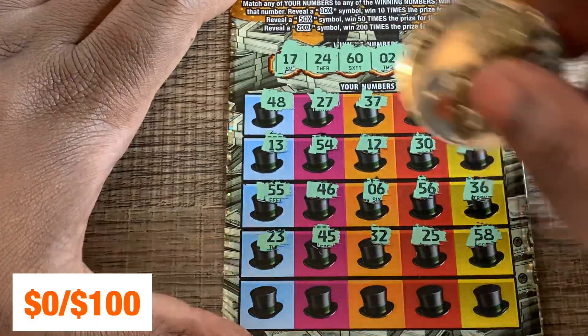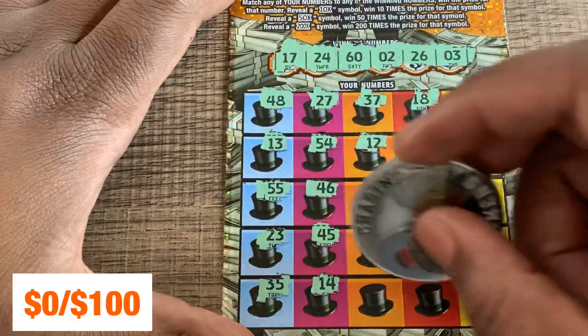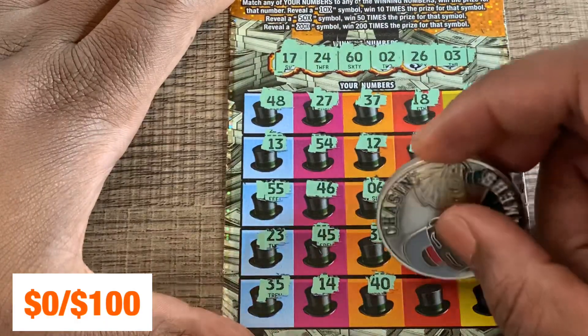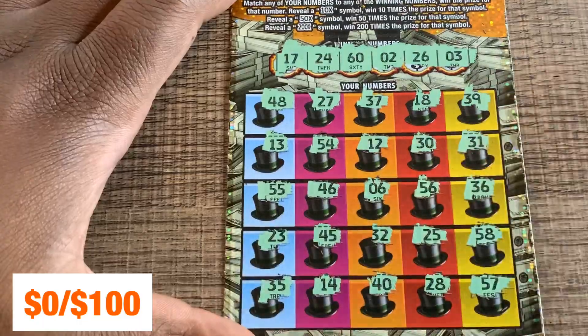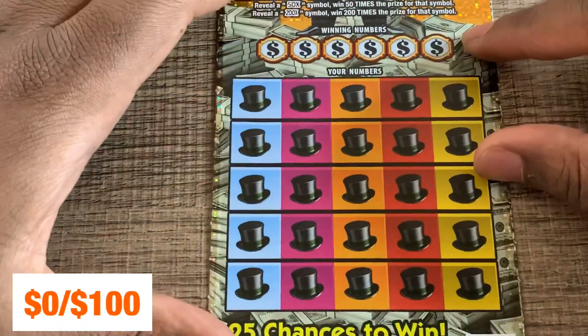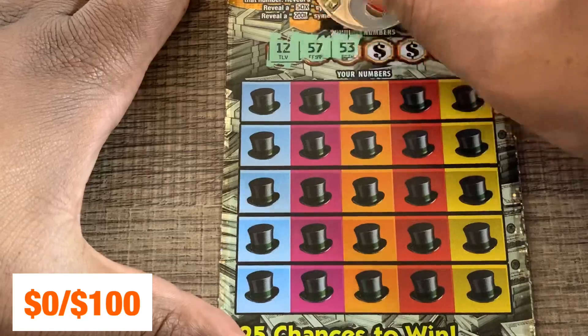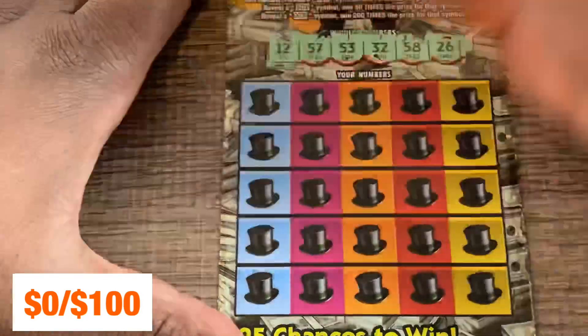Down to the last row on ticket number three: 14, no, 40, 28, and 57. This is definitely starting off cold. Ticket number four: 12, 57, 53, 32, 58, 26.